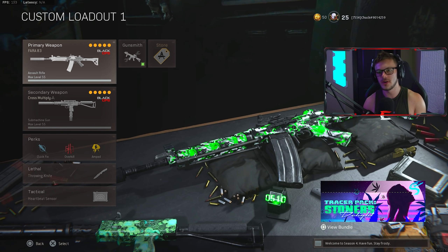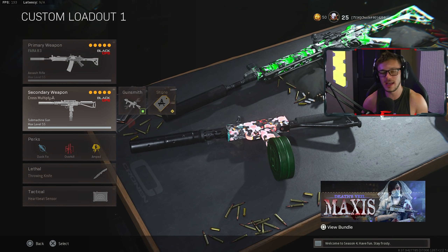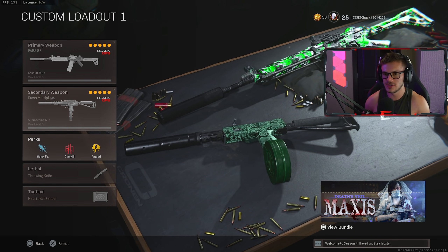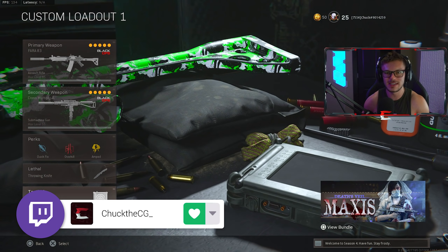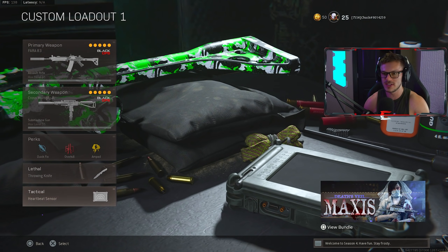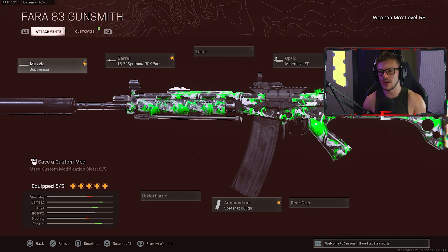Here's my build for the FARA 83. I have the FARA as my primary and the MAC-10 as the secondary, which is a banger setup — definitely go check that out on the channel. The perks are Quick Fix, Overkill, and Amped, along with a throwing knife as the lethal and the heartbeat sensor as the tactical. An absolute banger setup for Rebirth.